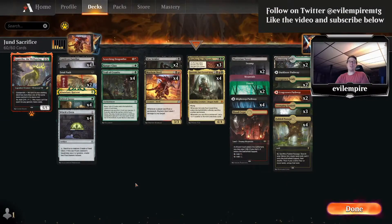Hello everyone, welcome to the Evil Empire. I'm your host and this week's feature is Jund Sacrifice. This is a deck that has been a long, well-established player in Historic but did receive a few new cards from two recent sets. We're going to go over some of the changes and additions to the deck and how it's shaped into the new metagame.